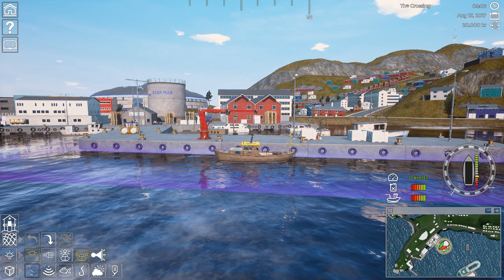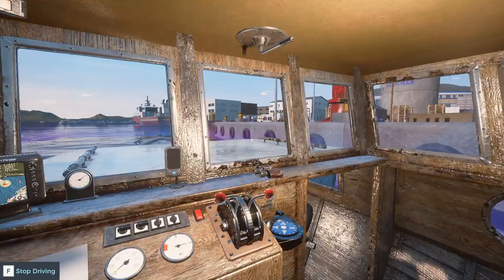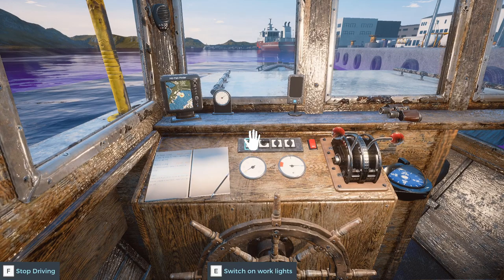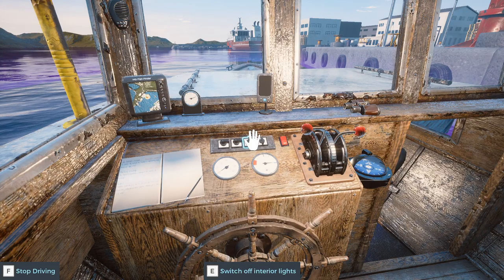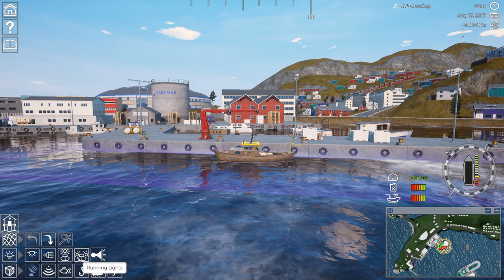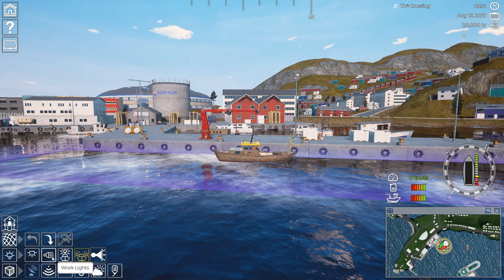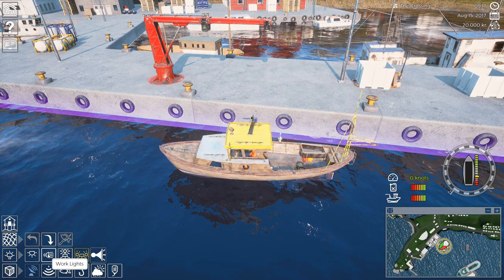Next is the lighting section. You have light controls to turn interior lights on and off — and they actually work if you go inside the boat. You have running lights so ships can see you at night, a searchlight, and working lights that light up the deck. Even in the daytime you can see the deck get lit up.